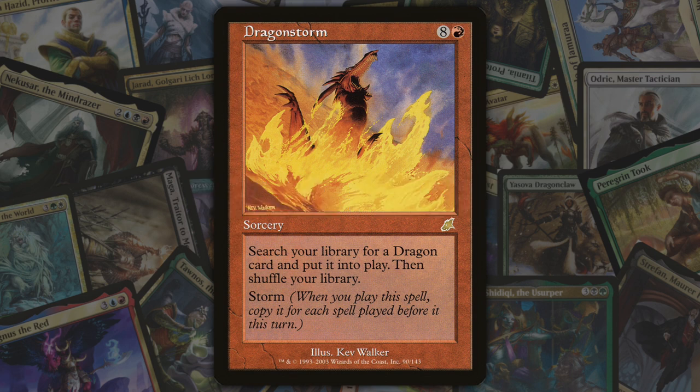Next we've got storm, introduced in Scourge. Storm is a keyword ability that creates a copy of the spell when it's cast for each spell cast before it in the current turn. Storm is well known as the namesake of the storm scale, which measures the unlikelihood of a mechanic returning to standard format, because it is considered one of the most broken mechanics ever.